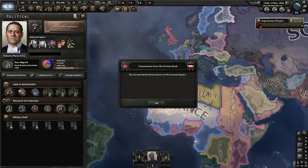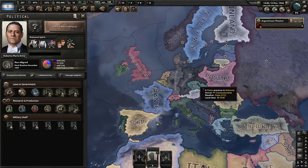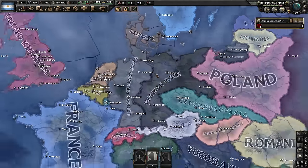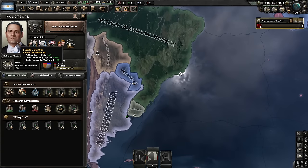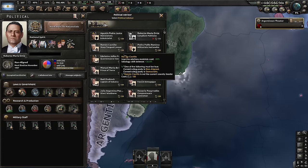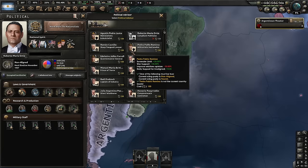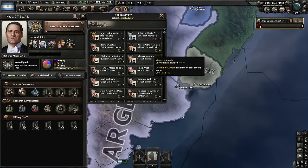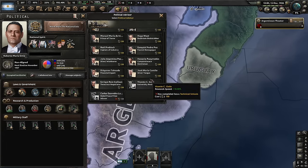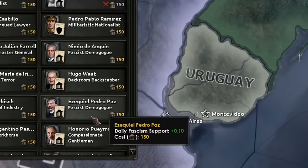Back to the video. We got it first try — with my luck I thought I would have to restart three times to get the German Civil War in ahistorical. We also got a new leader that has some weird democratic ideas. That's not gonna last because we're gonna work with a nationalist. Let's hire a guy that gives us fascist support. This is our last dictator — was this really a peaceful transfer of power? Having two separate fascist demagogues says a lot about your country.